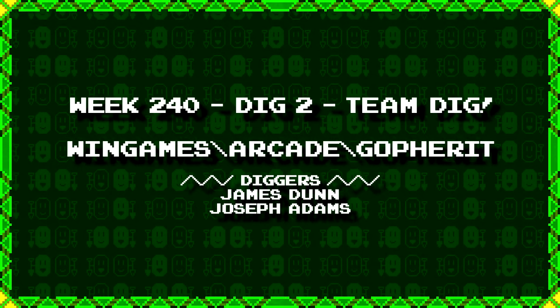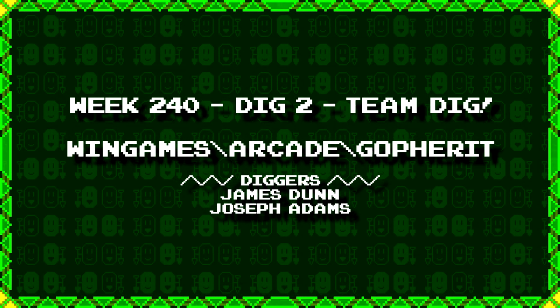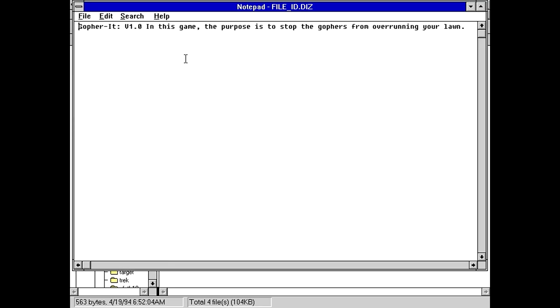Next up, James Dunn and Joseph Adams have dug up wingames backslash arcade backslash go for it. I've got a funny feeling this is going to be some kind of whack-a-mole type of thing. We got a readme, ini, fileid.diz — Go For It version 1.0. In this game, the purpose is to stop the gophers from overrunning your lawn. This is done by bopping them with a padded club.